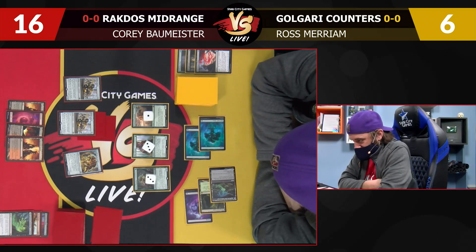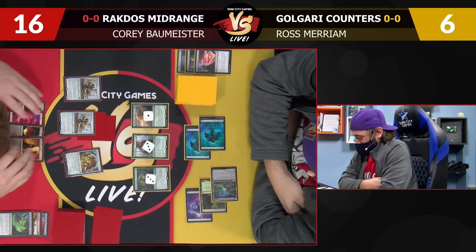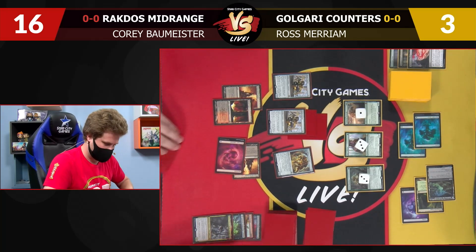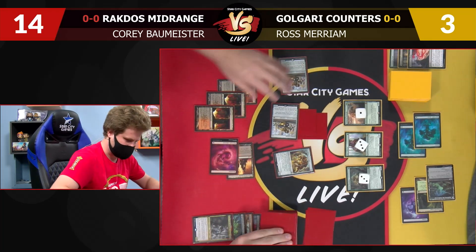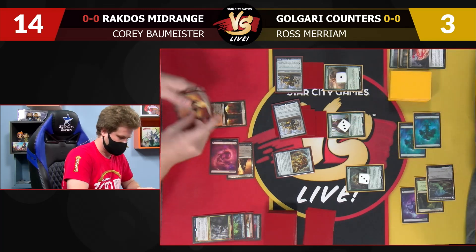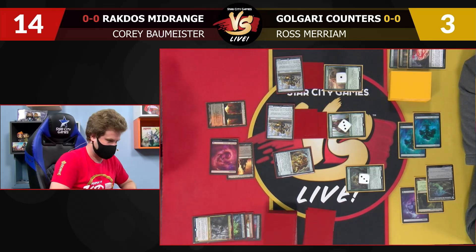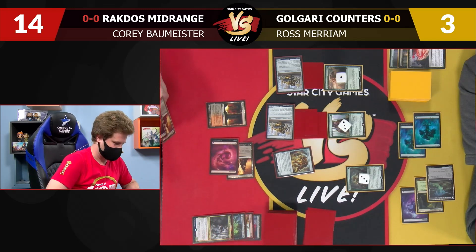But I'm at six life, so very scary. This Agadeem — that Agadeem play trying to get back my dudes. I am going to Kroxa, I'll go to three, now I'll take two — 14. I am going to attack, trigger trigger. I think I just want to sack both things on the stack. I kind of want them both in the yard because that threatens the escape already. I'm dead to a few things here.